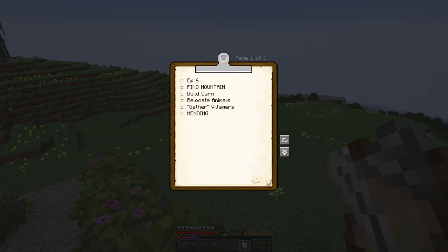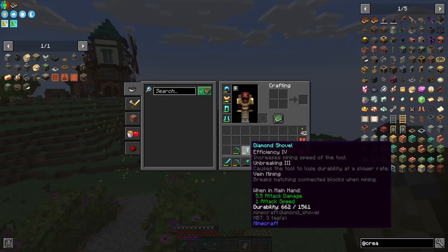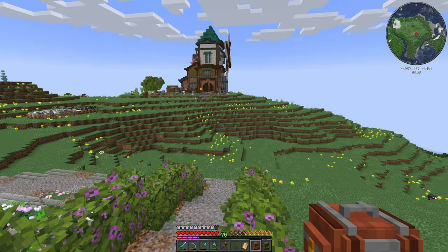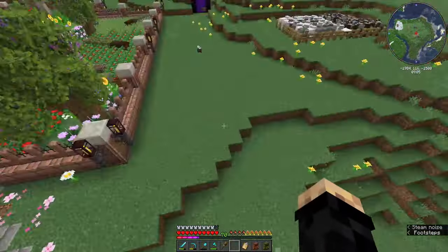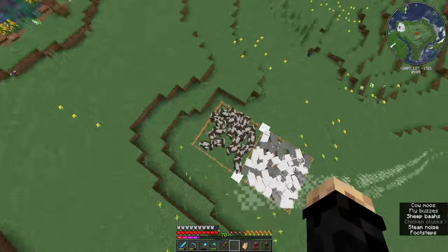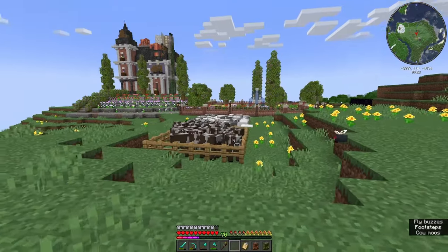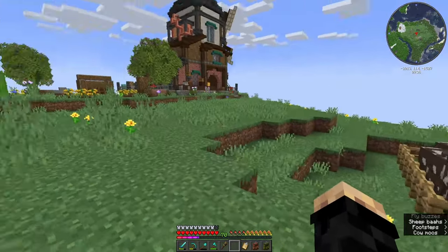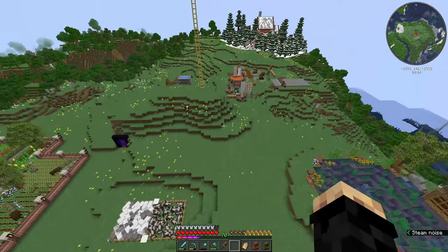In this beautiful episode six clipboard, I have 'find a mountain' as this gigantic bold item, and we are going to do that first thing so I don't put it off anymore. We've got to relocate some animals, but first we're going to build a barn to do that. I want to gather some villagers — totally not kidnapping. And I really need mending; I keep repairing tools with diamonds and not mending, which is a big problem. I want to put an andesite farm right here in this little area — it's a perfect fit with the aesthetic.